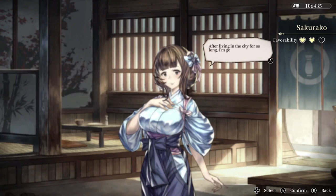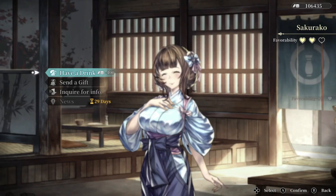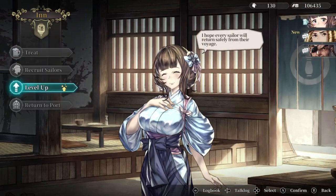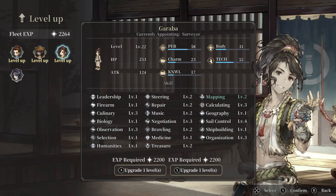In every area we've found a different girl — there was another girl in the Ming Empire over in China. The story's alright, nothing spectacular. There's really not too much voice acting other than greetings. We do have a level up as well, because there is a leveling system. We've got about three companions right now, so you guys could level up. They all have a lot of different skills.